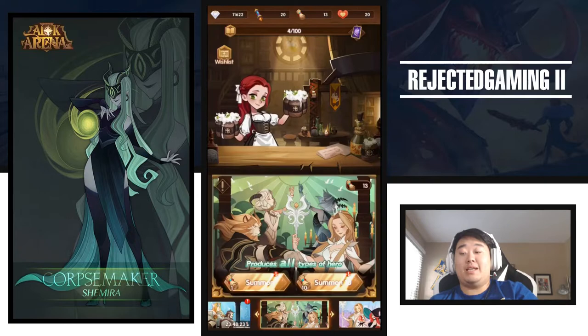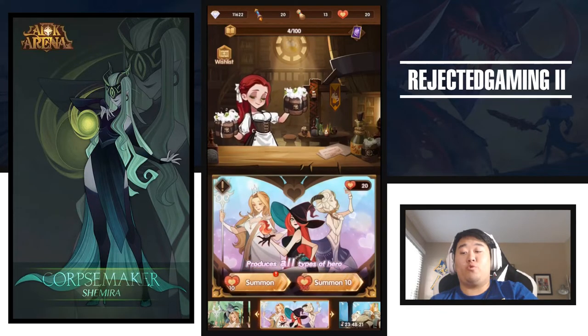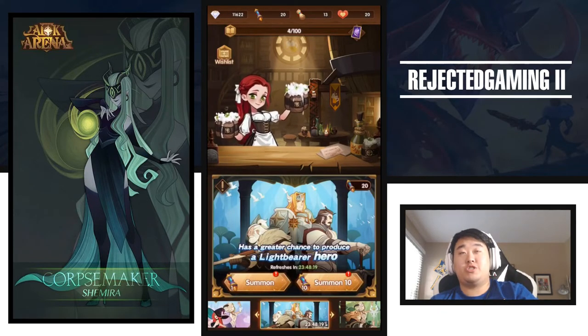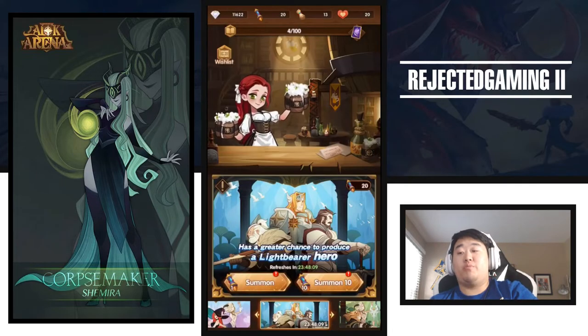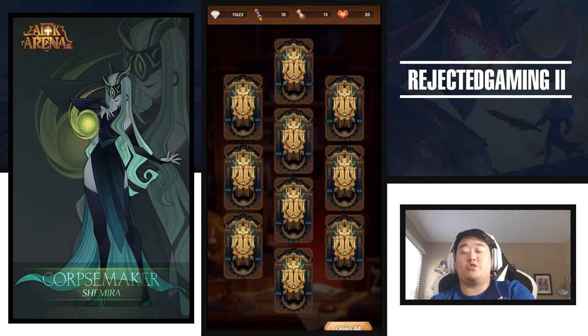Now the goal is obviously to get her to Mythic if we can. But today is actually summons for Lightbearers, which Belinda is. The only two Lightbearers I have on my wishlist are Belinda and Lucius. I use both of them on my team now. So hopefully we can pull one. We're going to start out and see what we can pull. I'm going to start with the bottom.